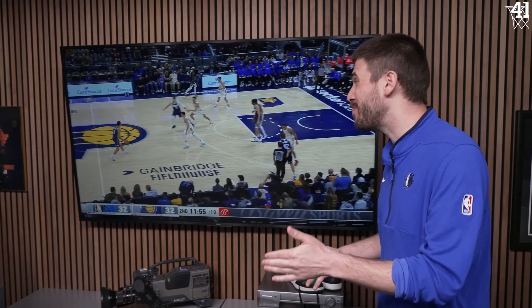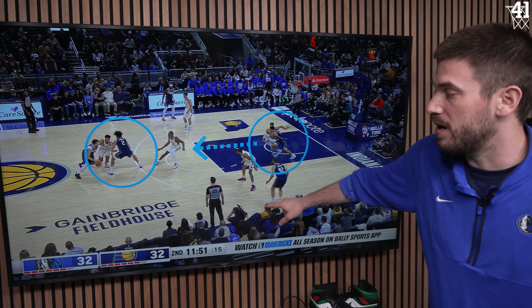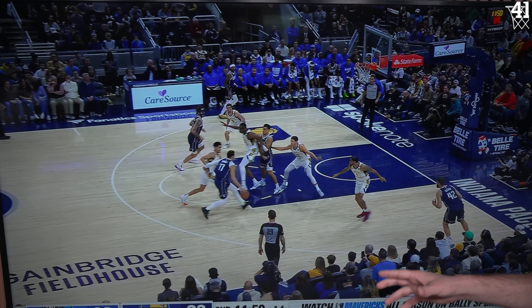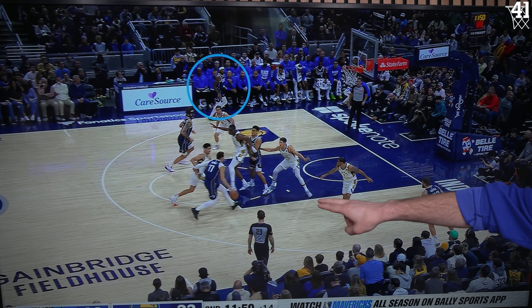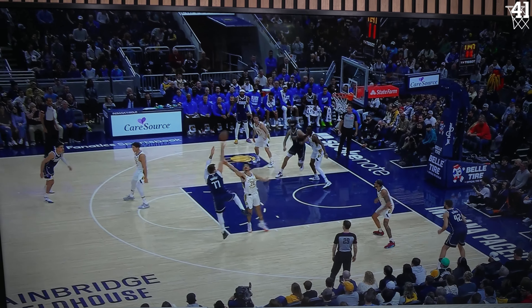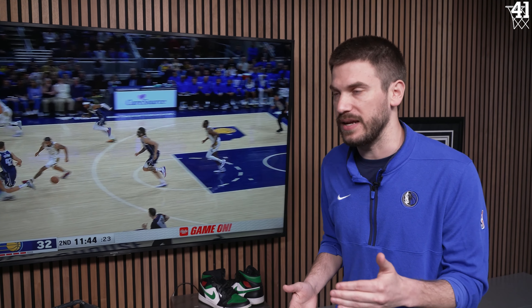So how do the Mavericks counter this? The Mavs run Spain pick and roll very often — it's where Lively is going to screen Luka's man, Josh Green is going to come screen Lively's man, and the objective is to get Luka a downhill drive to the rim. But as this play unfolds, the timing is off. Luka wants to pass the ball, Lively's not to the rim yet. Doug McDermott is already in position. The only guy that's open is Jaden Hardy, but look at all this traffic — Luka can't see that pass. So again, he has to settle for this difficult fadeaway. You're never going to shoot 100%; you want to find easier shots, but everybody needs to be on the same page to generate a good, clean look.